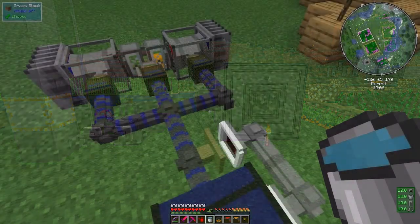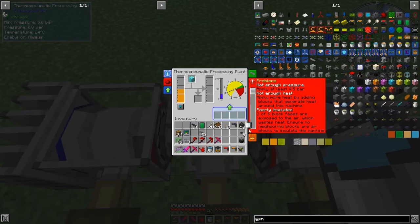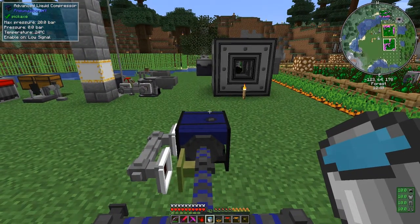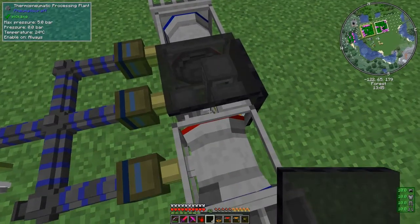Here we are ready. I'll put the block of diamonds in here first, and then it tells you the recipe is valid. You know it's valid anyway because this will emit a redstone signal if you've got a valid recipe. The problem is it's not enough heat and it's poorly insulated - I forgot about the insulation. Two blocks are exposed to the air which wastes heat. I need to go and get some heat insulation and I'll be back in a second. I've got some thermal lagging - that should cover one face and the top one.